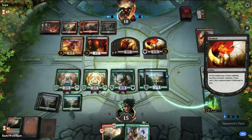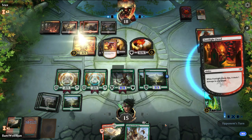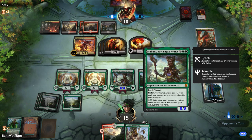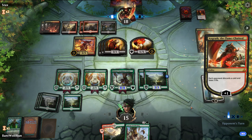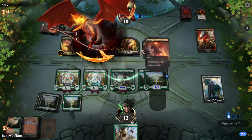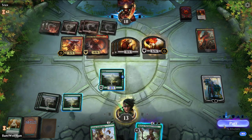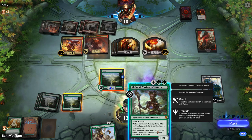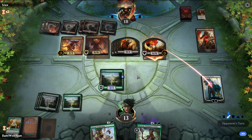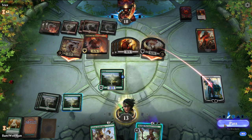They can kill Nisa with the Footlight Fiend and then they can kill Karn, so it's pretty good for them. Oh, this has reach — so Karn actually lives. Are you kidding me? How did they lose nothing? I'm losing in the most unique ways possible.